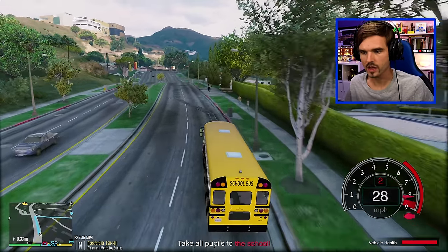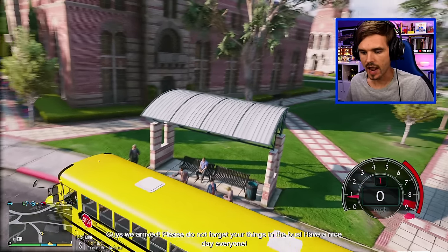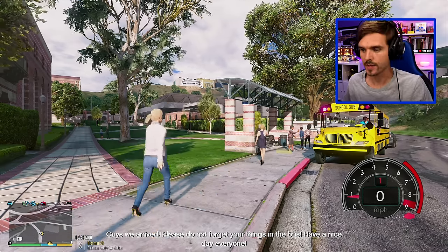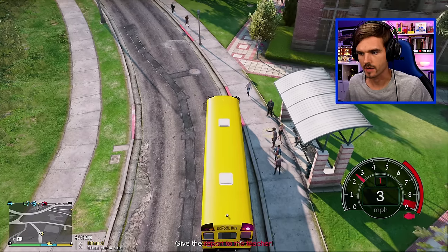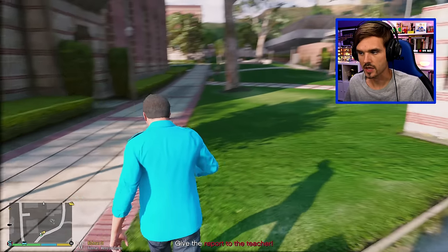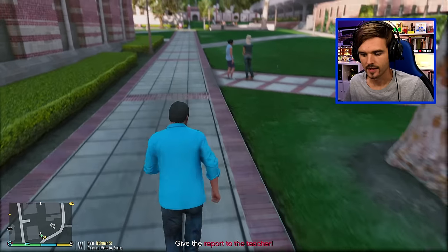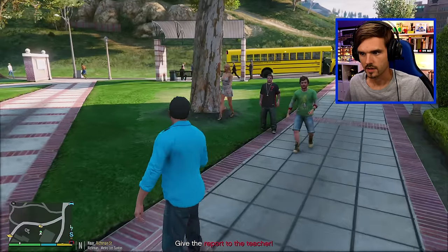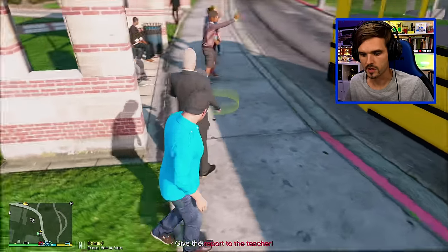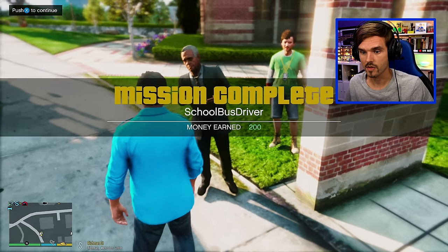We're heading back to school - get ready for your classes. We're just pulling up to the back of the school here to drop off our kids - I use that term very loosely, guys. We have arrived. Please do not forget your things on the bus. Have a nice day everybody. And there we are, dropping them off. Somebody's taking a photo of my school bus at the school bus stop. All right, I'm just gonna leave the school bus over here and go check out what's going on in school. I think some more school buses have dropped off the kids by now. This is technically the Las Santos University. Let's give the report to the teacher - there's the teacher right here. Hello, I got a report for you of all the students. And there we go - $200 for being a school bus driver. Mission has been completed!